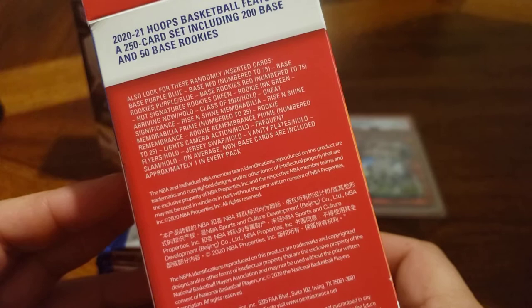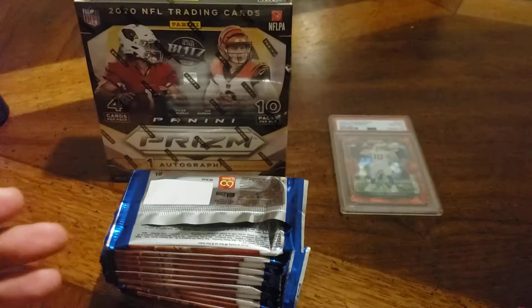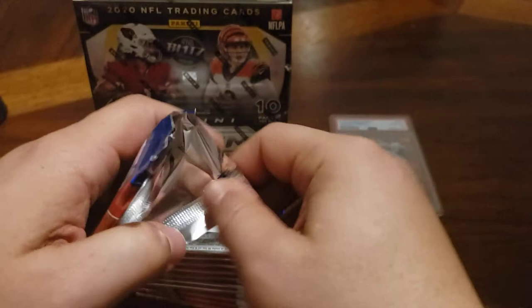All right, a bunch of packs. Here's the box — exclusive blue and red parallels for the blaster. We can get Hollows, Remembrances, Frequent Flyers, Vanity Plates, and various other Hollows. No signatures — that's fine, this is not an expensive box. Let's go to pack number one.